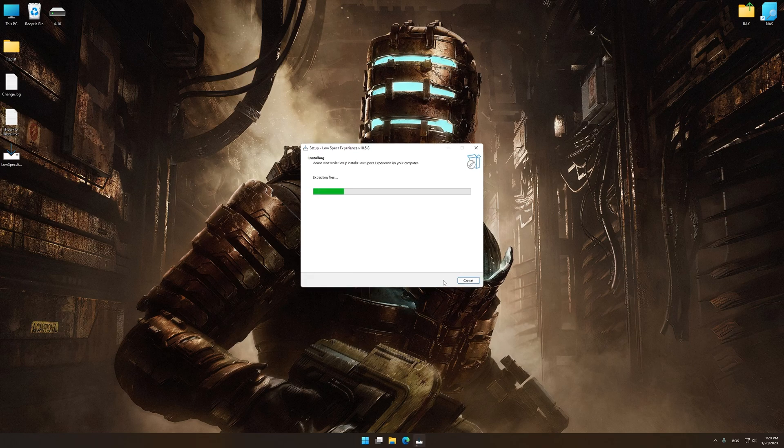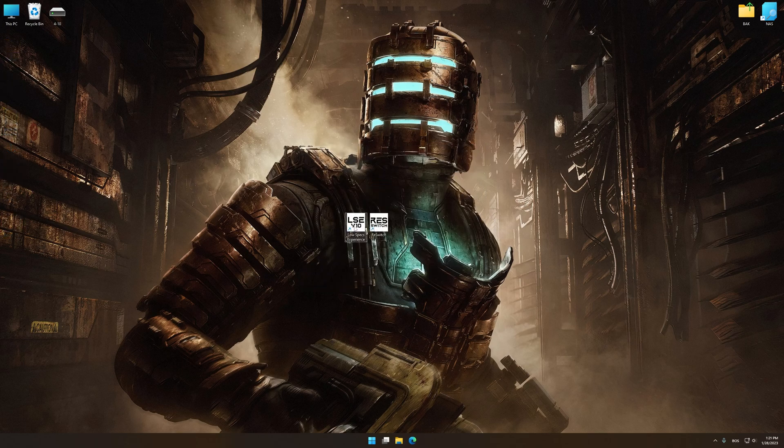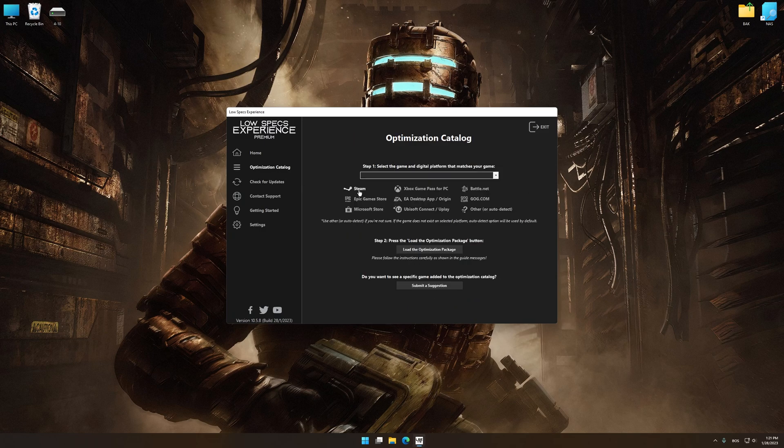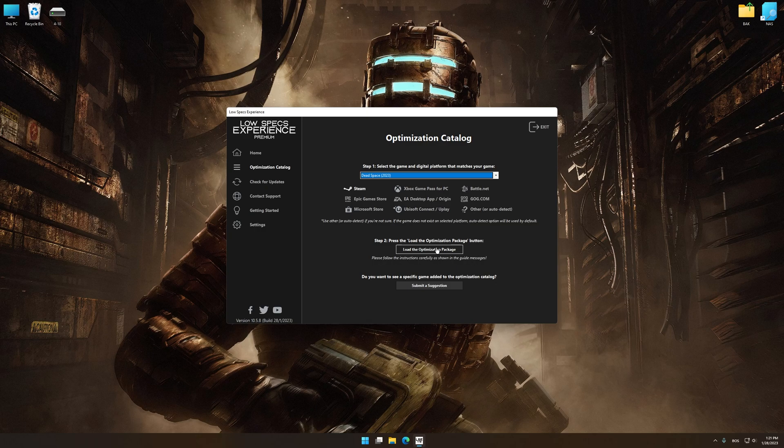First of all, start the installation process for the Low Specs Experience. Once it's done, start it from the newly created Desktop shortcut and select the optimization catalog. From the top of the menu, select the applicable digital platform, and then select Dead Space 2023 from the drop-down menu. Once that is done, press load the optimization package.